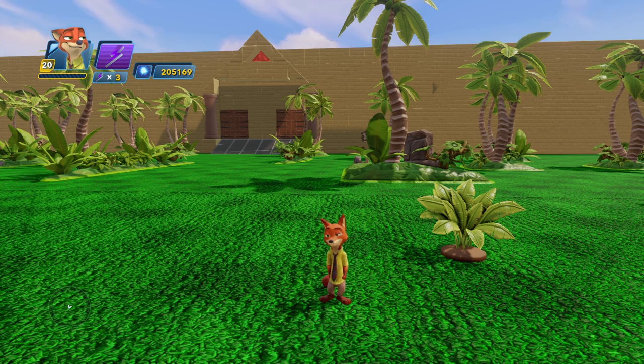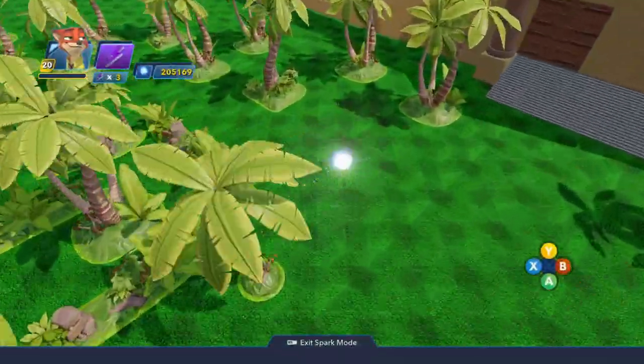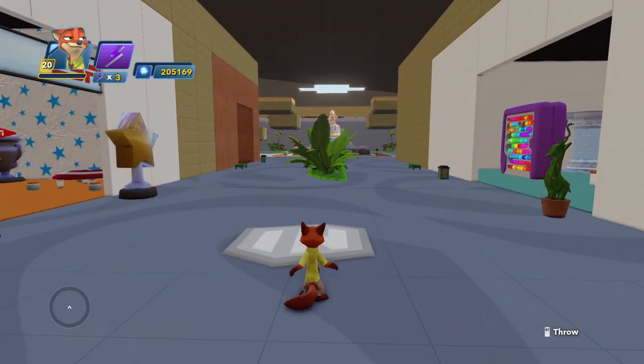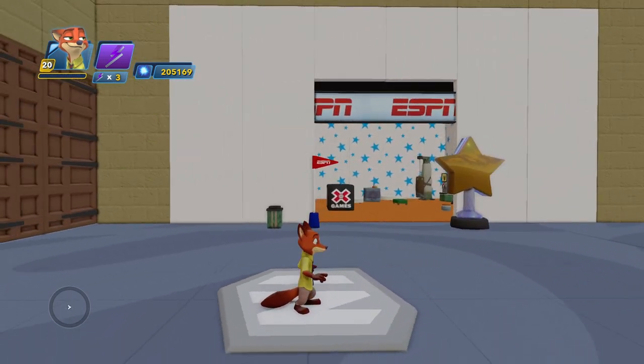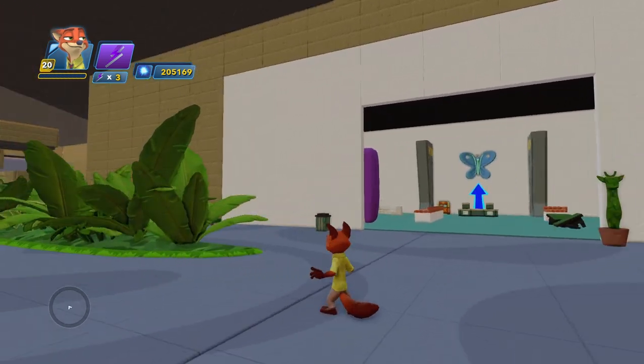I'll head on into spark mode to enter the mall as the front doors are locked up. Here we are inside the mall with many details in the hallway and shops along each way. Let's have a tour around the mall, and if any of you would like to come up with a name for the mall then feel free to comment it.